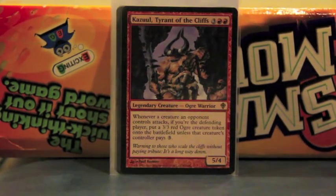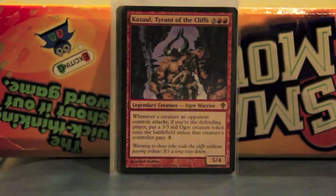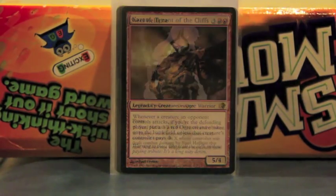Cazeul — another blocker, because whenever a creature your opponent controls attacks, you can put a 3/3 Ogre into play unless they pay three. Early game they usually don't pay three, and then you get some blockers. Just another reason to keep away.